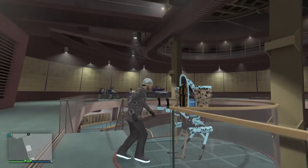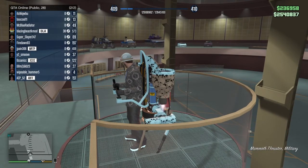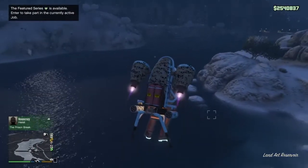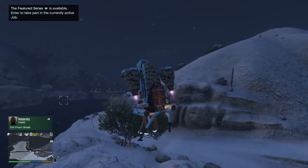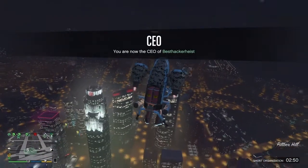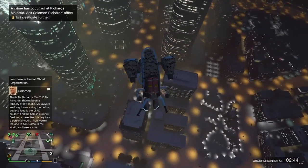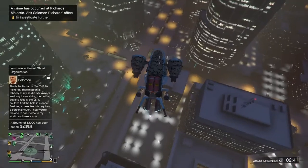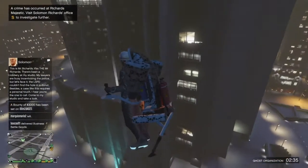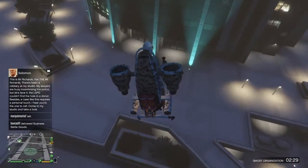Hey YouTube, this is jpain306 with a video on how to get under the map in public sessions and how to get into the casino. As you can see in the intro, I was able to pull up my weapons and shoot them inside the casino. Sometimes it works out so that you're able to fly the thruster around while you're in there, which is pretty cool. I've had people staring at me while doing this and you are susceptible to being reported, but I take my chances.